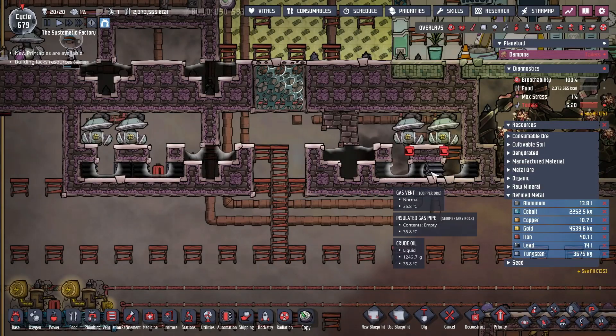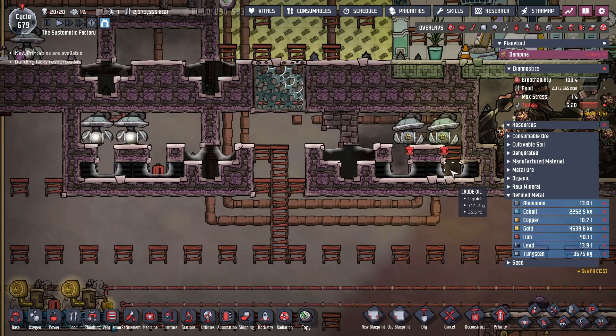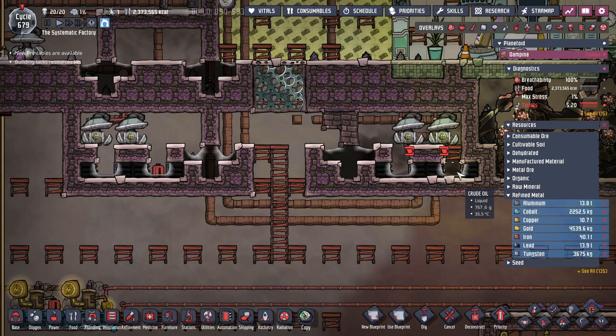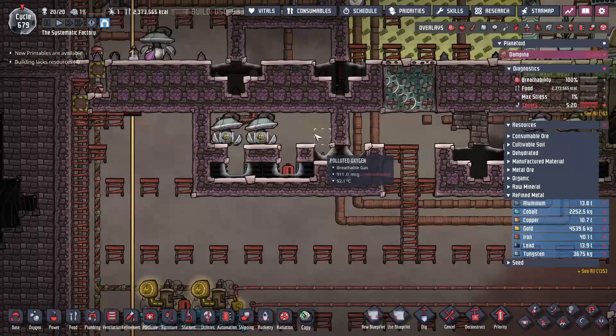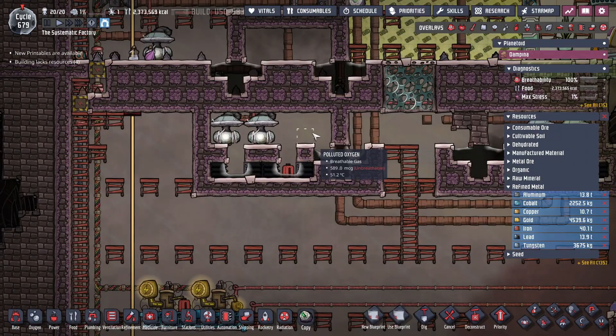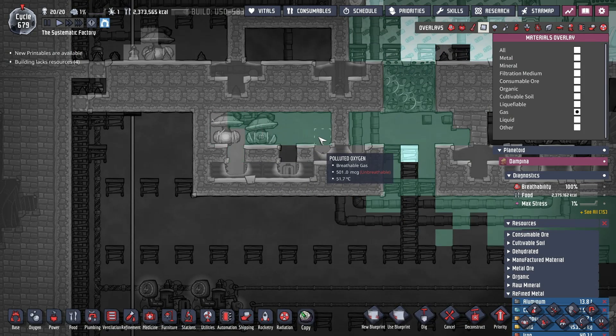It won't work if you send a huge packet — like 1,000 grams of carbon dioxide followed by 1,000 grams of polluted oxygen. That might break it because it would displace the liquid and get up into the system. But for our purposes it works great. This room is almost done getting all gases out and will be ready for the chlorine.